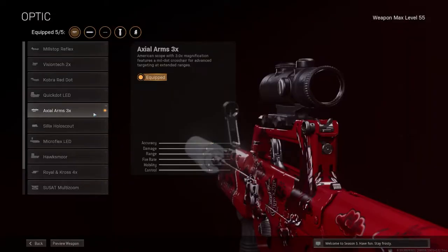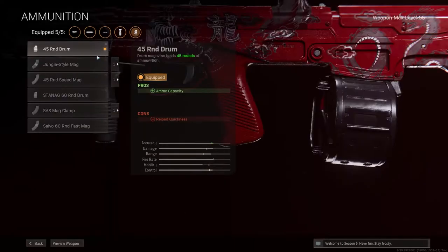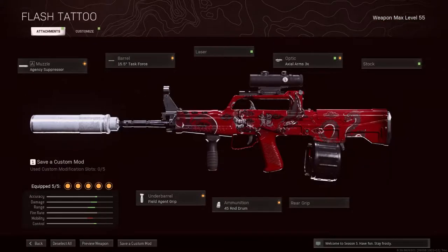Choose the scope you want — I think the AXIAL Arms is the best scope. To negate all of the recoil, or most of it, use the Field Agent Grip. This will reduce your vertical and horizontal recoil. And last but not least, the 45 round drums. This QBC does actually very very well — it does great range, the damage is very decent, and it is very controllable.